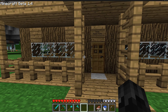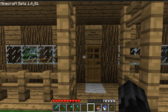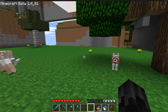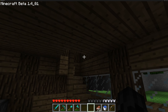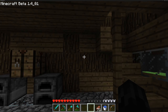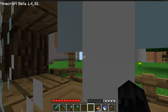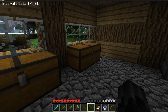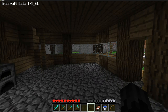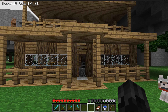Let's go ahead and hop on to Beta 1.4_01, because that also just changed one thing. We are in Beta 1.4_01 and in this version they fixed the beds — actually made them work as a respawn point. So I need to go to sleep sometime tonight, probably just to make sure I respawn here and not 12 million blocks away. They also tried to remove the locked chest — let's check that out. Still there, but if you place it down it will eventually disappear.